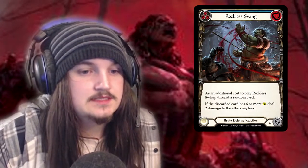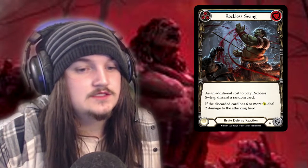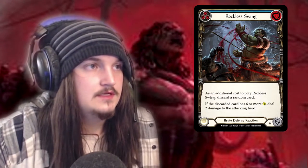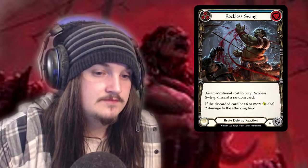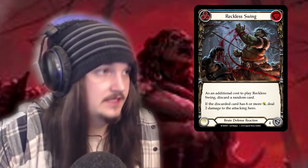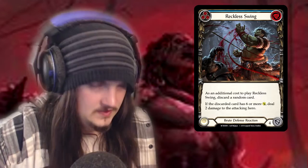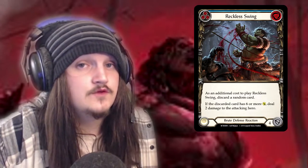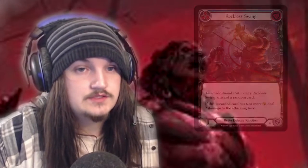Reckless Swing is a defense reaction card that costs four, and as an additional cost to play it, you discard a random card. If the discarded card has six or more attack, deal two damage to the attacking hero. Scenario: if your opponent is attacking for six and you defend with just this for four, and both players are on one life, the effect goes into play once this card has been resolved on its discarding. So that would give you the win, as you're dealing two damage to your opponent before they deal those two extra damage to you.